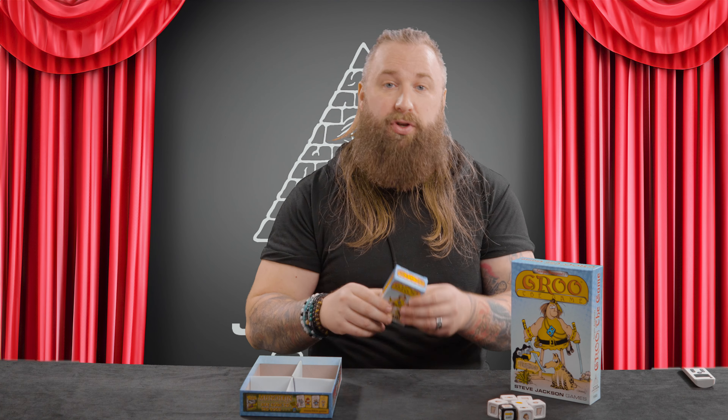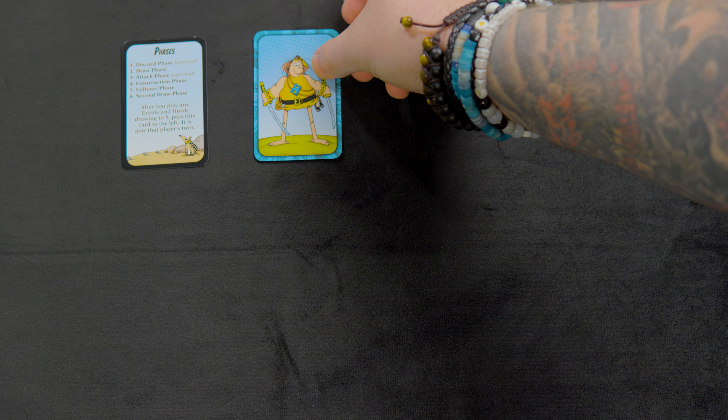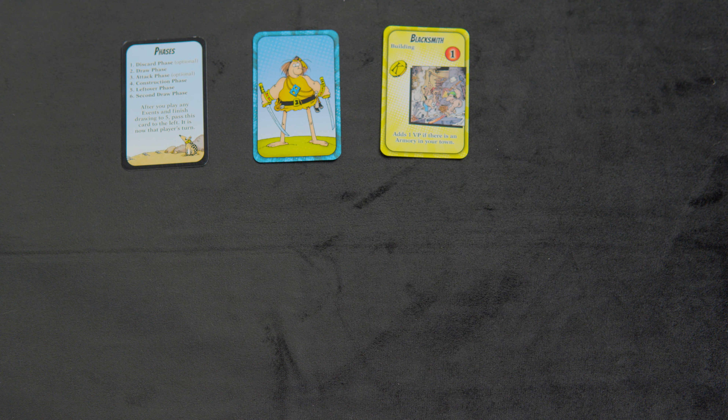The aim of the game is to build your town totaling seven victory points before any of the other players can. You can also hinder the other players by attacking their towns or sending Groo to help.